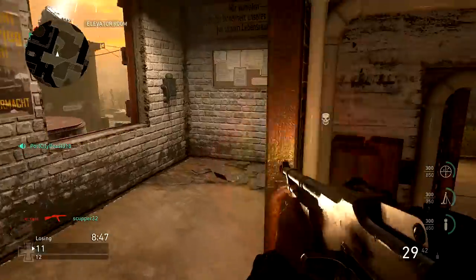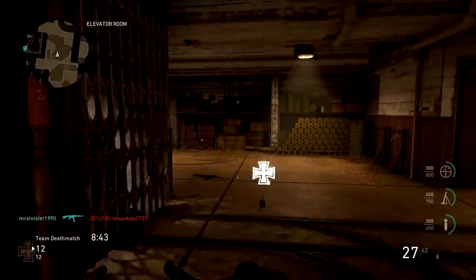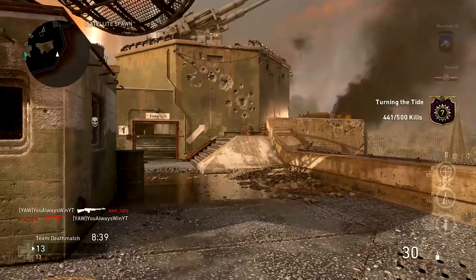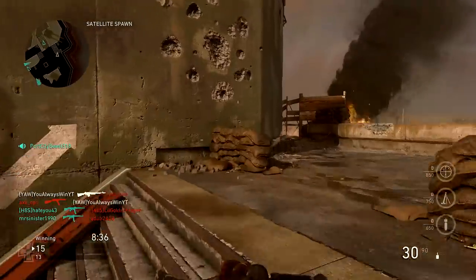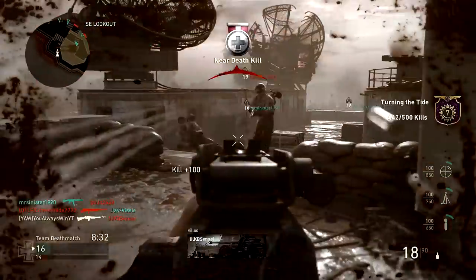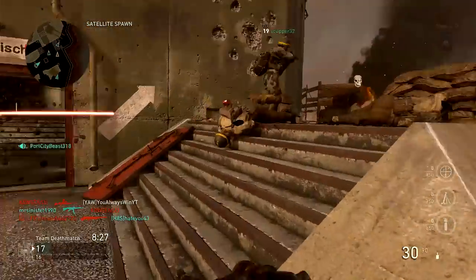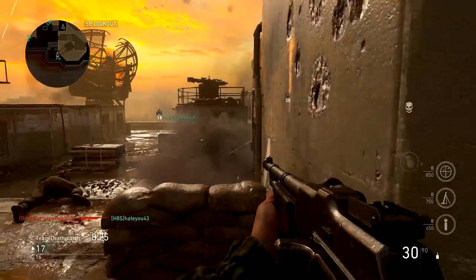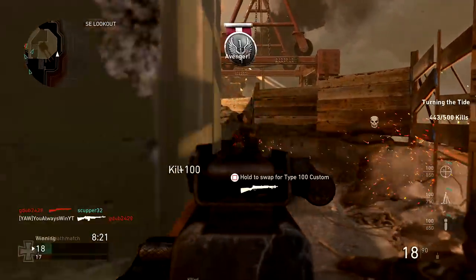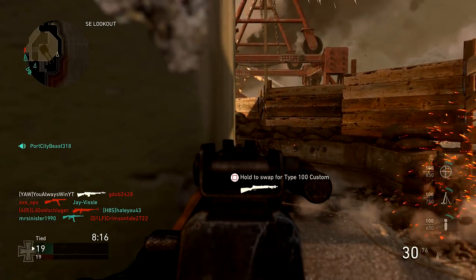Let's talk about the BAR. In World at War I did not like the BAR at all — it was slow and clunky, and it was considered an LMG, not an AR. But holy mackerel, if you're going to use your prestige coin to unlock something, unlock the BAR. It is one of the greatest weapons in this game. The recoil on it is negligible — it's like the ACR of World War 2.